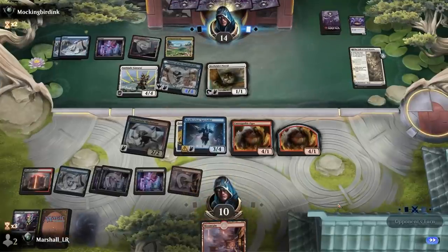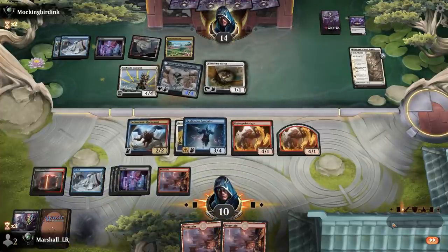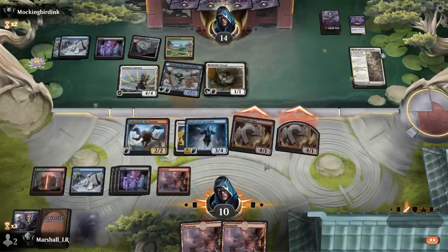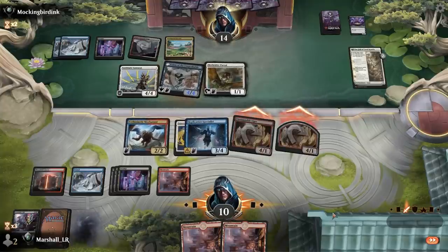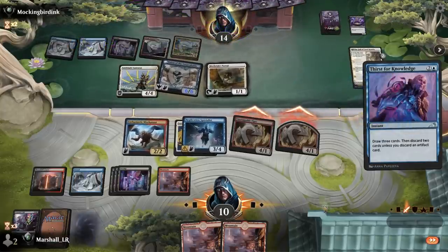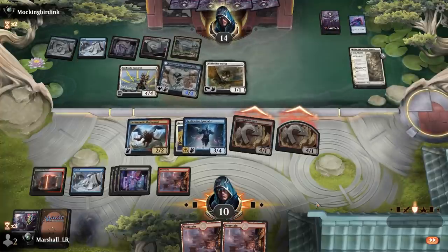They are attacking me? One damage — they're not great. There's a land — speaking of not great. I have to keep this thing up to chump. For Knowledge — sure. I'll probably just take this. We just needed to find another spell here. Now we're kind of dead — let's see if they block.